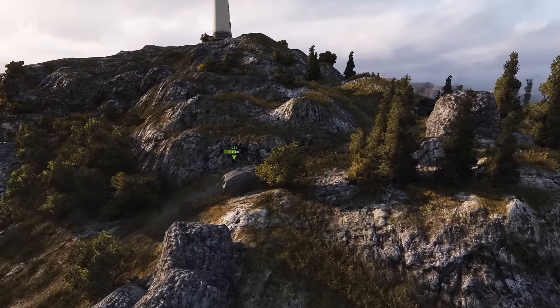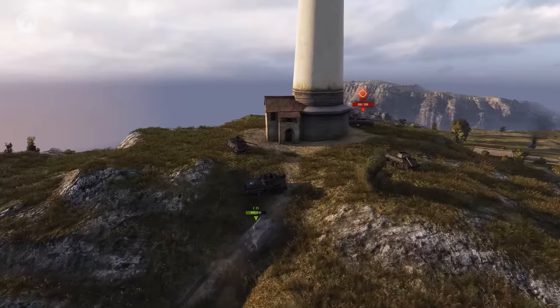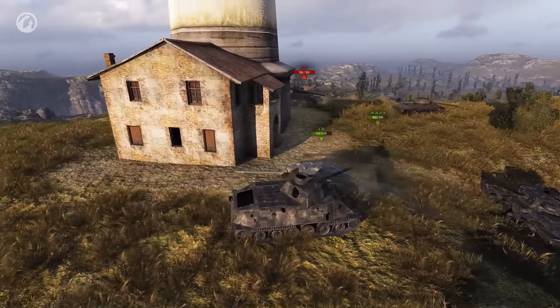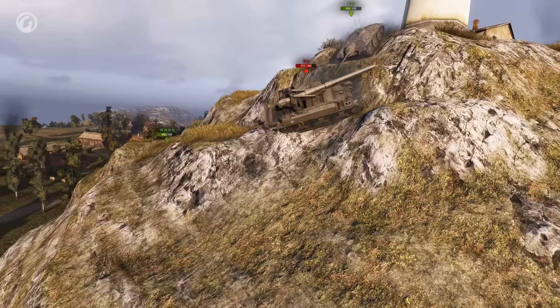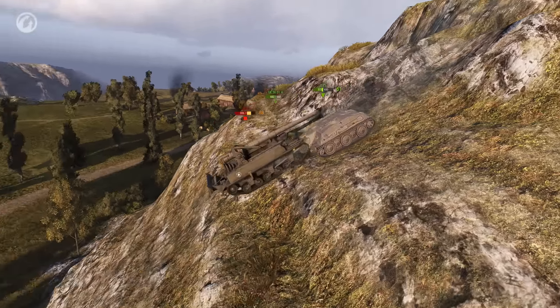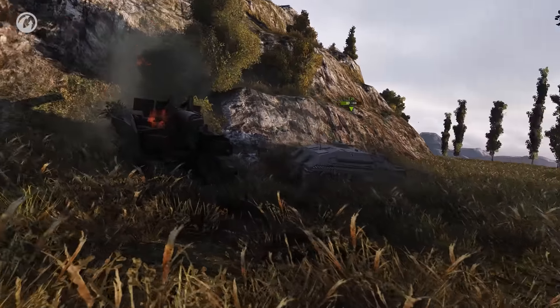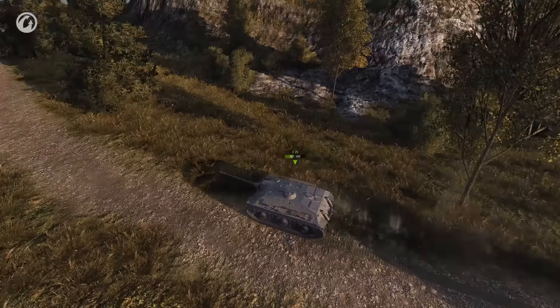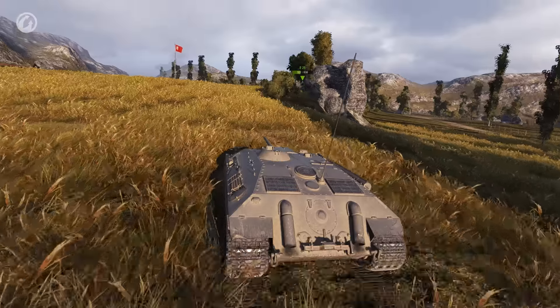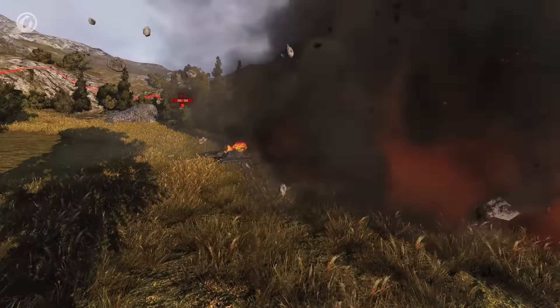Marksman climbs up to the lighthouse for a better view, and finds the enemy at the top. A cat and mouse game around the building ends with a narrowly avoided shot, and the SPG tumbling down the cliffside. Marksman even gets credit for the kill. Marksman has a good hunch about the last enemy's hiding place, and makes a straight beeline for it — a little too straight as it turns out, as our crucial contributor drives full speed into a shotgun blast!